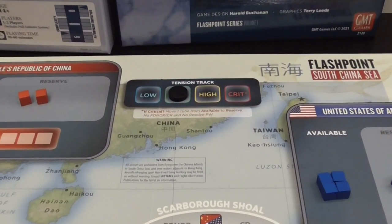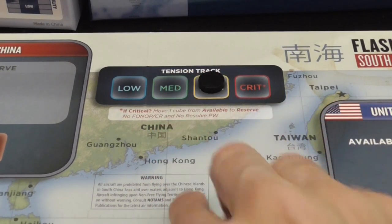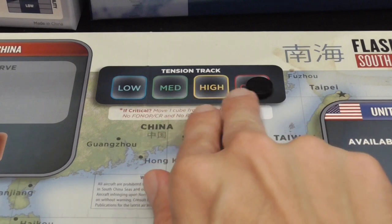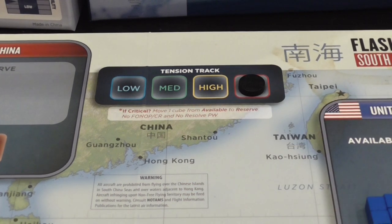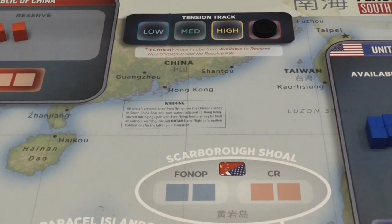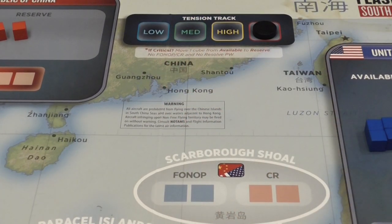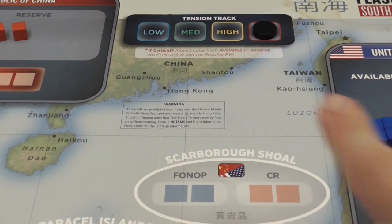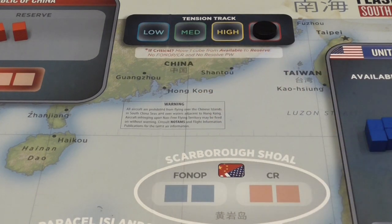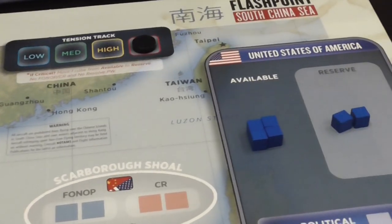Sometimes the cost you pay for certain actions is to take a cube from the board and place it in reserve. That applies in particular when the tension increases. Certain events will move it up, certain events may move it down, and the level of tension influences what is possible to do and the cost of certain actions. In particular, Chinese Reclamation for the Chinese player — placing red cubes in those sea boxes — is more expensive depending on the tension level, and simply not allowed when tension is at critical.